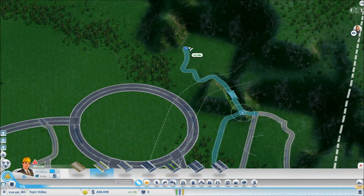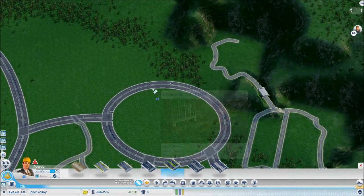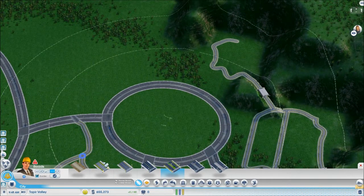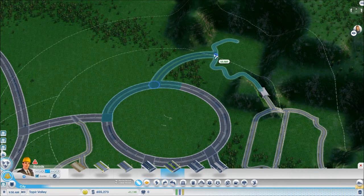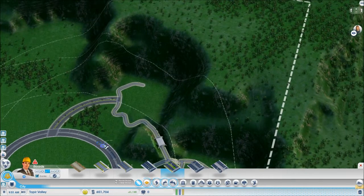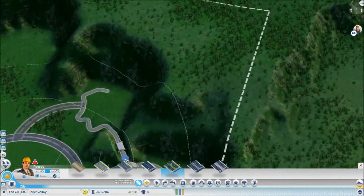If we get this, go in there for now, we need to get another avenue. This is just like art, you know what I mean? I'm going to end up having to upgrade all these as well. I don't know why I didn't put high density.